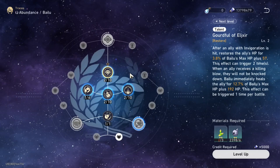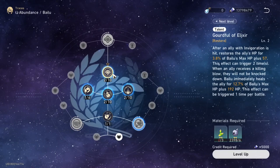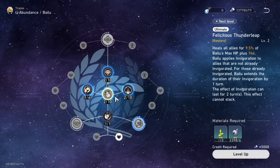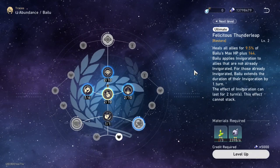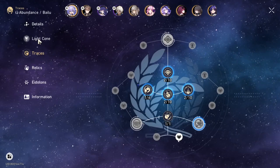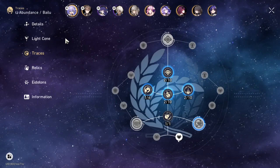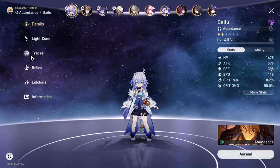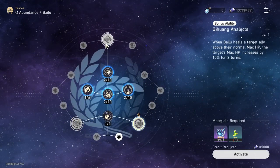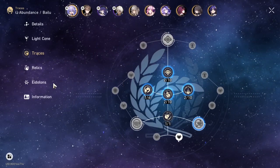Gallagher at E0 and Bailu at E0 are pretty much close — both don't have consistent debuff cleanse. The difference is Bailu has way better healing scaling and way better damage mitigation from her invigoration. Bailu almost the same as Gallagher does not have cleanse on her skill set — she only has max HP boost, damage mitigation from her ult invigoration talent.